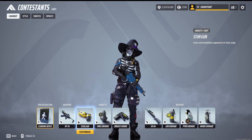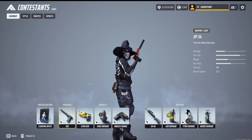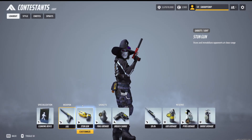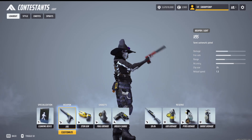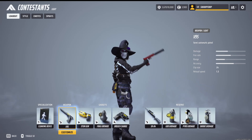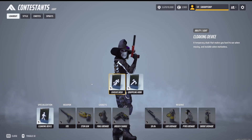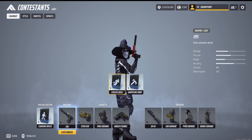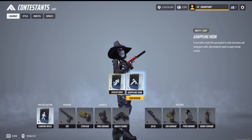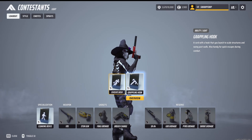First up, we're going to start with the light. I'm going to put on the V95. The V95 is very strong, and so is the stun gun. These two together are very powerful, and they're also both quite close range. For the specialization, I'd recommend going for the cloaking device or the evasive dash. I'd stay away from the grappling hook if you're using the V95, just because that's paired better with things that have a bit more range to them, and the V95 doesn't really have that much range.